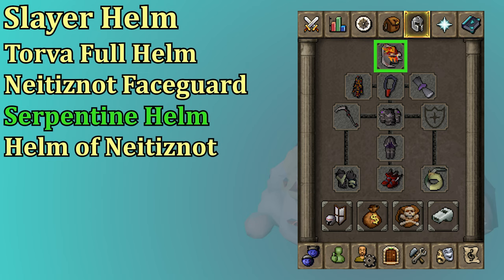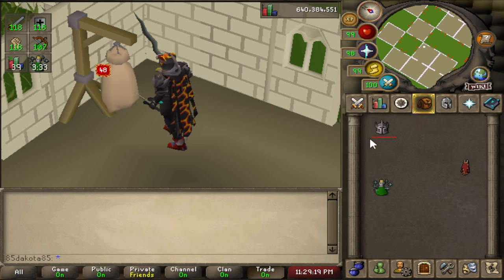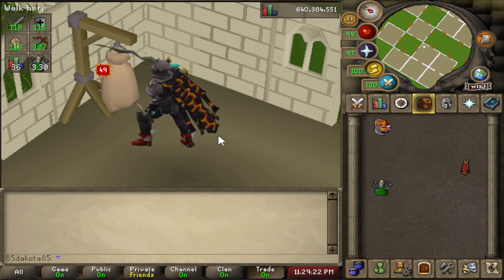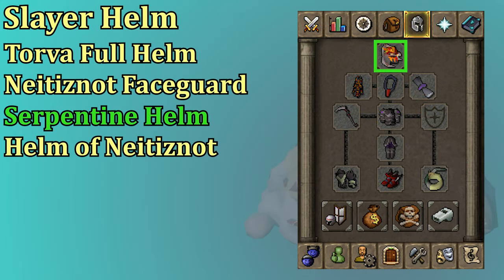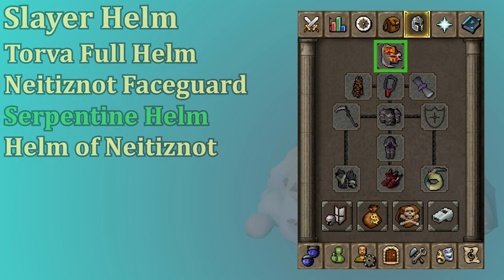The Torva Helm actually has three more strength than the Serpentine Helmet, and usually it's every four strength levels that you get a max hit. This does depend on exactly your strength level and your overall gear setup. So if you don't get a max hit out of wearing the Torva Helmet, it's actually going to be better to wear the Serpentine Helm, because the Serpentine Helm will help you poison the Duke for a little bit of extra damage. It is worth checking a DPS calculator — I have one linked in the description. If you're getting through Desert Treasure 2, the Serpentine Helm should be available and is actually a very good helmet here.